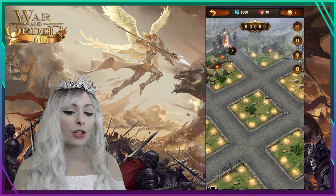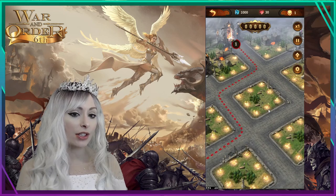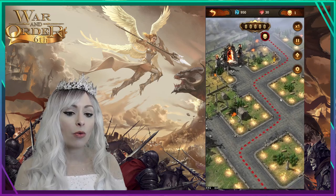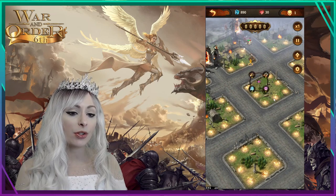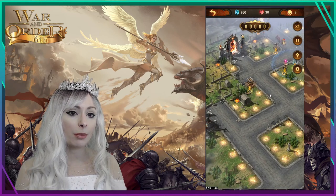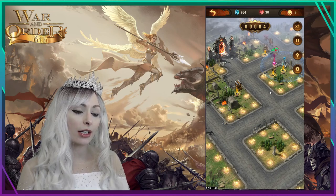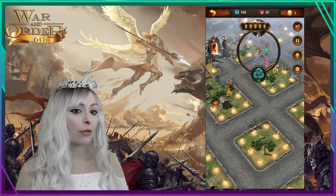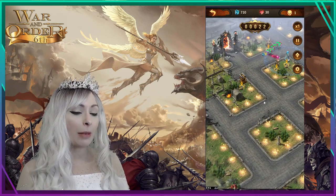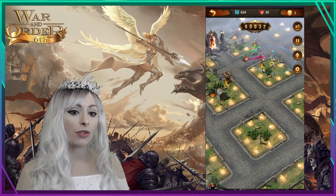Here we are in the game and you're gonna see different gates this time compared to classic defense. We really have to micromanage where enemies are coming from. Right now they're coming from this gate so we'll keep an eye on them. I started with a thousand resources and just like the other mode, as you kill enemies you get resources back. My castle is all the way in the bottom left.